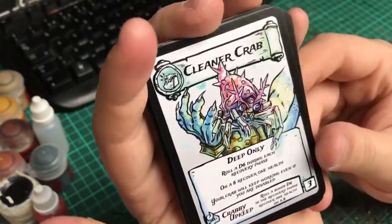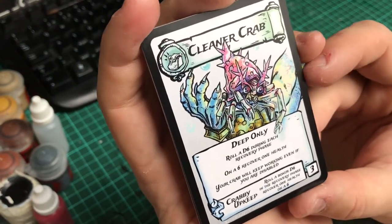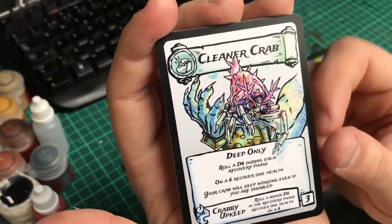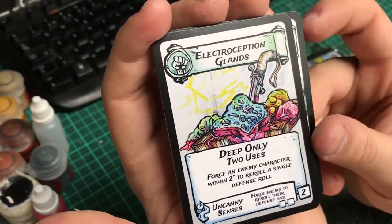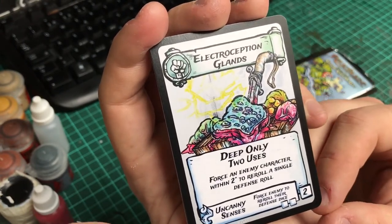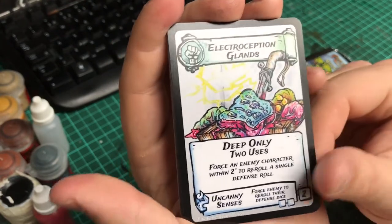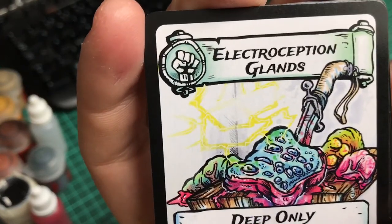We have the Cleaner Crab — you can regain health points for deep-only characters. Then Electroception Glands, which lets you force your enemies to reroll their defense rolls. That's some pretty cool artwork on that one.